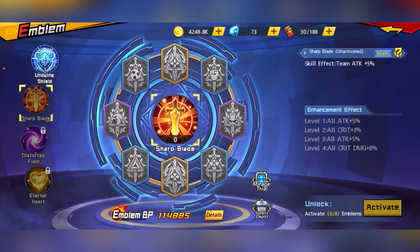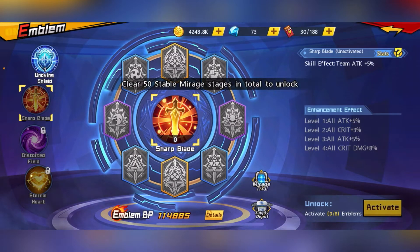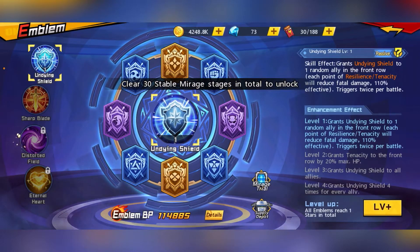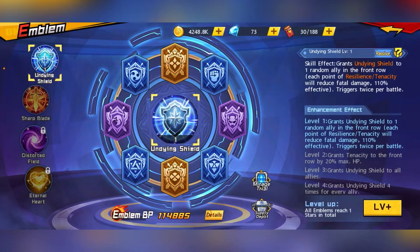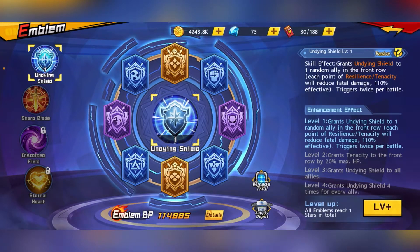For the Sharp Blade emblem skill, it gives all attack. For Eternal Heart, it gives HP. For Undying Shield and Distorted Field, these are your utility emblems. Generally, Undying Shield is more defensive, while Distorted Field is a more aggressive emblem.